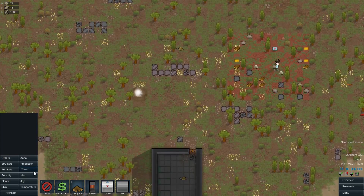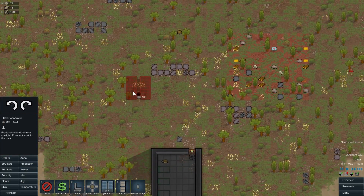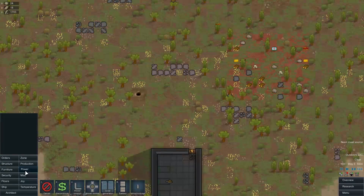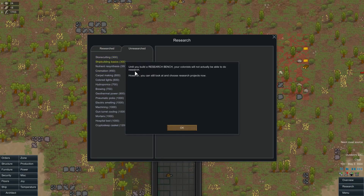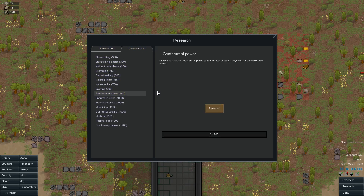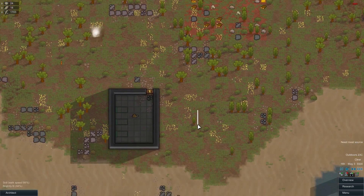We'll have to queue heaters up at some point — don't need it now though. Got a nice geothermal right here which is so useful. We've got to research it first, though. Anything new in the research tree? Doesn't look like it. Well, geothermal obviously doing that first.